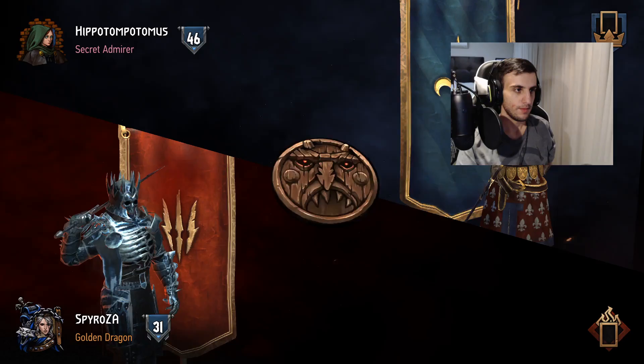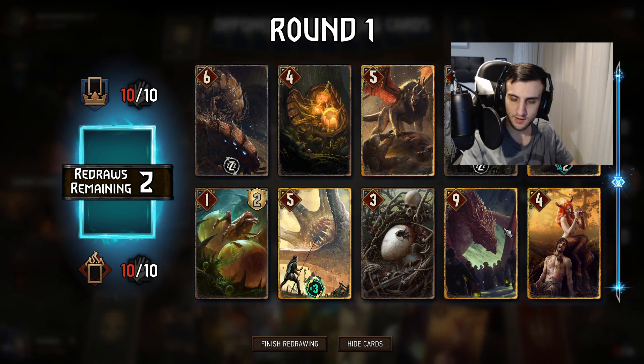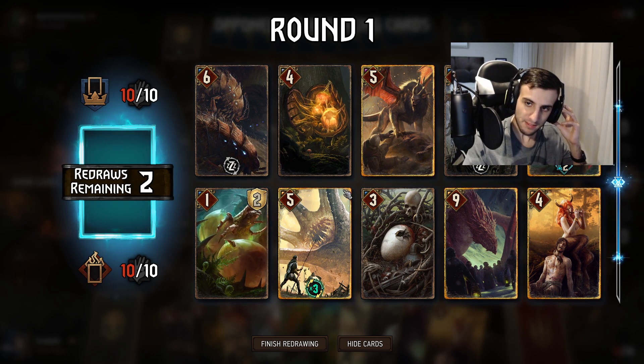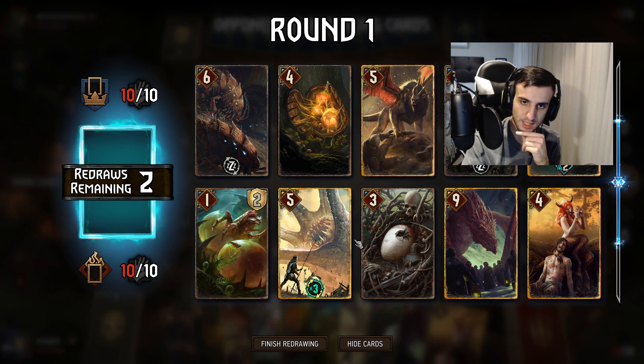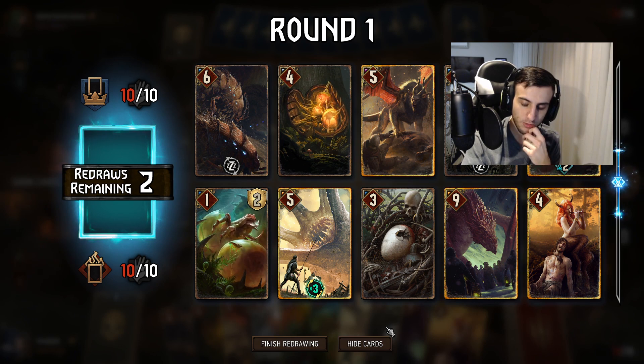Now we jump into the second game, where we have an unfavored deck. This opponent is playing another Nilfgaard deck — a proactive engine deck where cards get value by themselves. We're playing a very proactive deck of our own with not many control options. This matchup is all about winning round one. If we can't win round one, we'll lose — going into a long round three against this deck with very little reactivity would be disastrous.